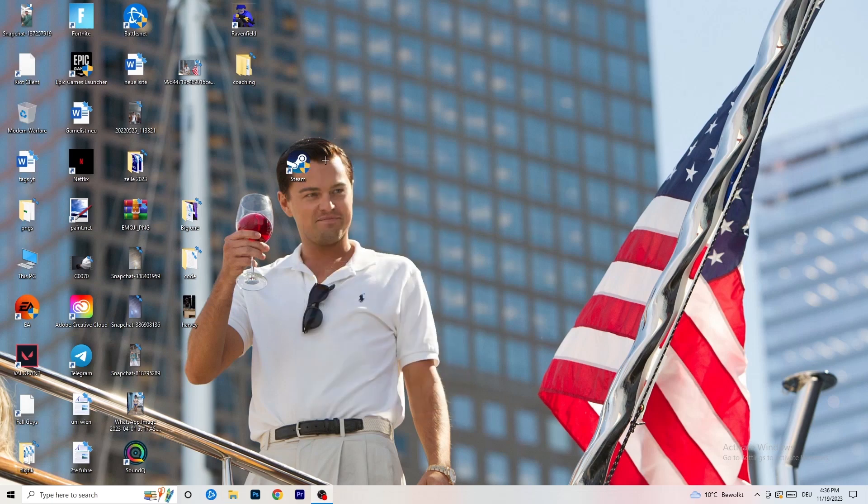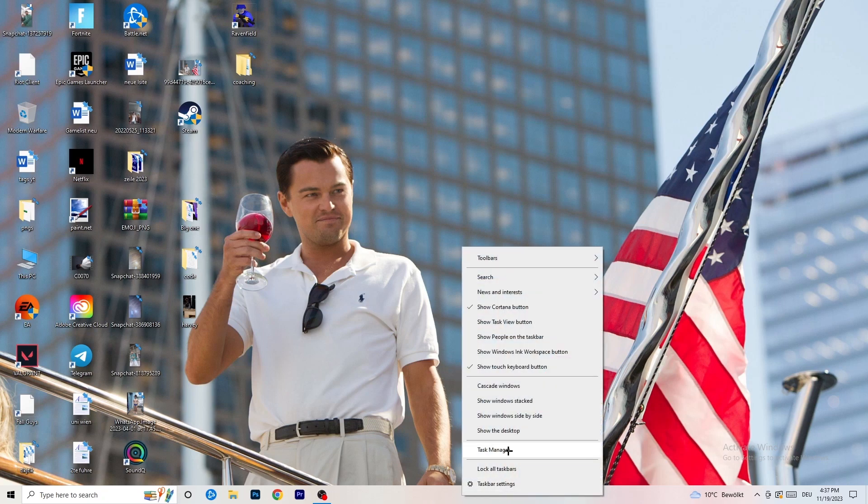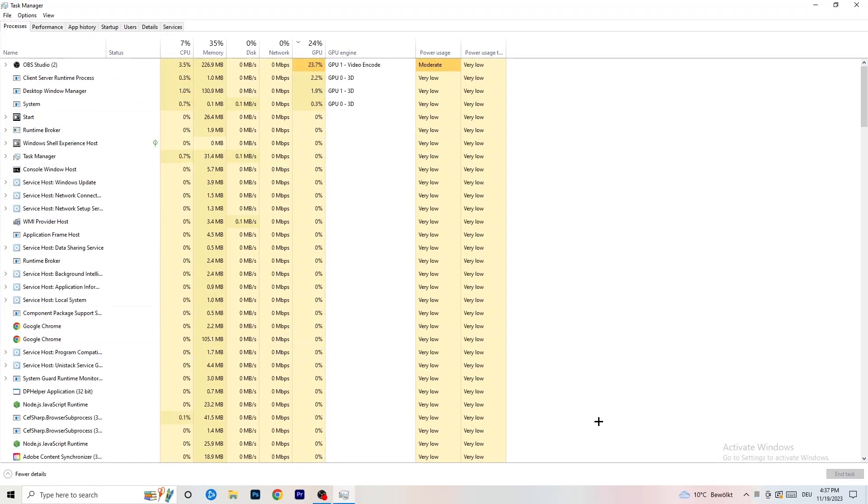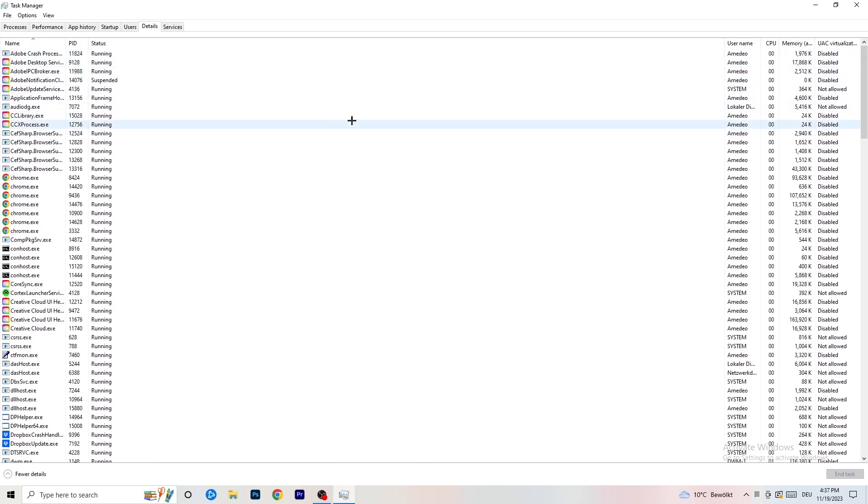The last step: right-click your taskbar and open Task Manager. Go to the Details tab at the top. If your game is currently running but black-screening, search for your game's process in this list and do what I'm about to show you — I'll demonstrate using another process as an example since my game isn't running right now.